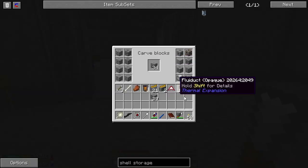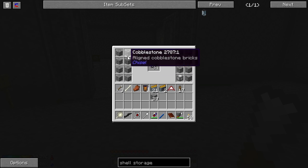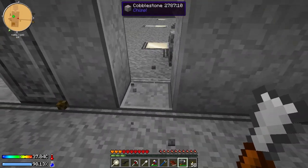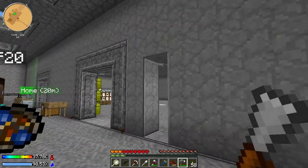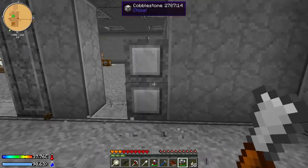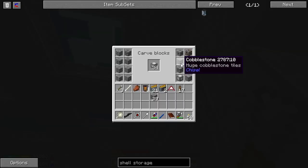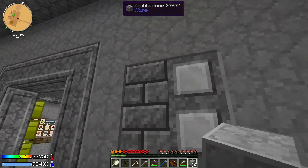Someone told me in the comments that when you have the chisel, you don't have to make the stacks — you can just pick what you want it to be and left-click things. Oh, that's cool. Watch this. Oh, that's awesome. That totally just broke it. It looks like bricks to me. It's completely see-through. That's a visual bug. So I think I just need some plastic, and then I'll be good — because for the ender generator, the only thing I don't have that's easy to get is plastic sheets.